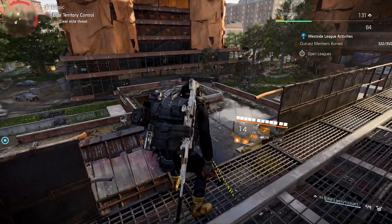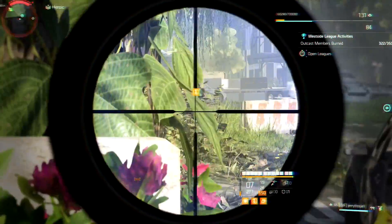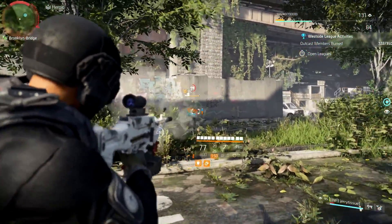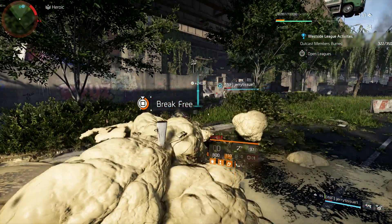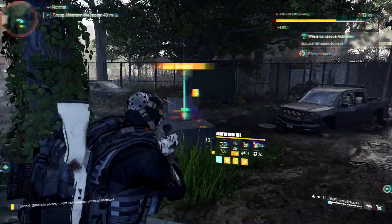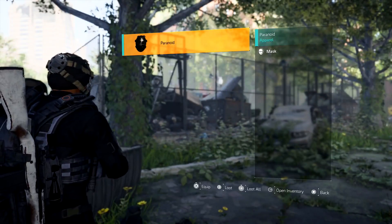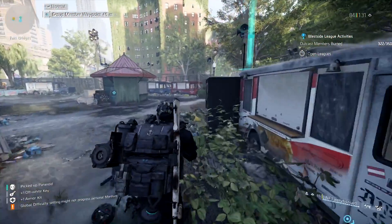Now we need to head back to that generator we went to initially — this is where they are going to spawn. Once you spawn this, hit the generator and they will spawn, so make sure you're ready. If you're going to do this on Heroic, I recommend having two really solid builds. We ended up doing it on Heroic and could only kill one of them, then we did it on normal and were able to kill all of them. They are a lot harder to kill on Heroic versus normal. As you start to kill them, you'll get the Trip mask. You'll also get an ivory key, and you should be picking up your next mask — the Paranoid mask. Then go back and pick up all the other hunter masks. There should be four different hunter masks if you kill all of them.